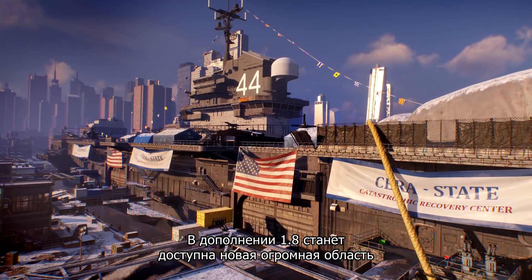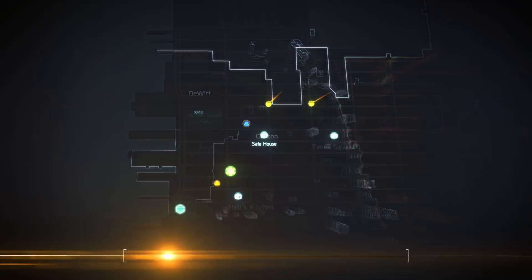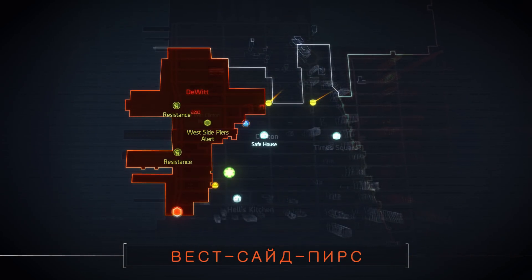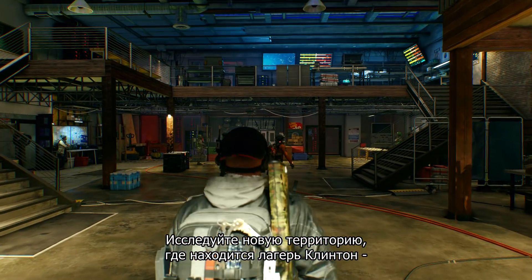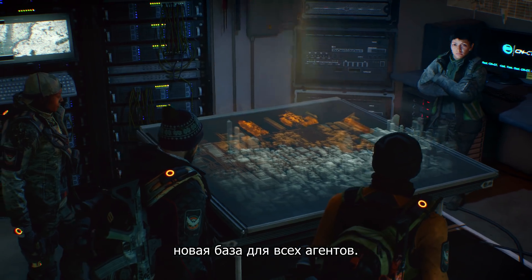1.8 unlocks a huge new area, the West Side Pier. Explore this new map extension that includes Camp Clinton, a new operations base for all Agents.